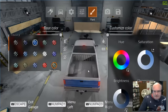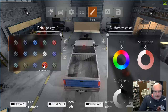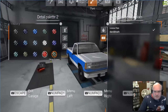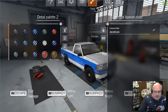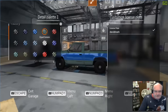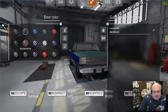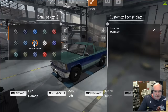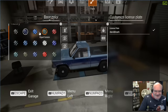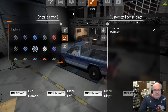The question is, how do I change the top color? If that's the base color, there's detail palette one and detail palette two. With the two-tone, you can choose the base color up here — in this case the stripe — and on this particular vehicle, detail palette one is... that seems a little glitchy. You can add user colors if you want. So two-tone paint jobs on certain vehicles.